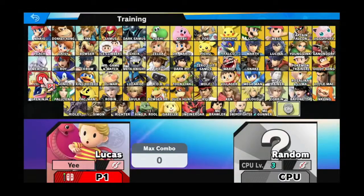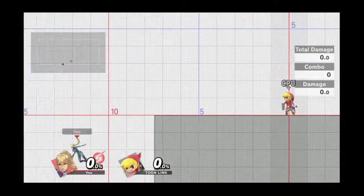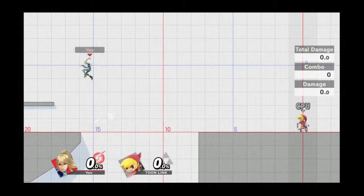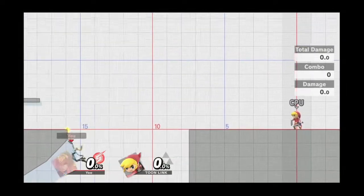The next character is Zero Suit Samus. She can use her whip to grab onto the edge, as you can see here. Note that it does not work in the other direction.